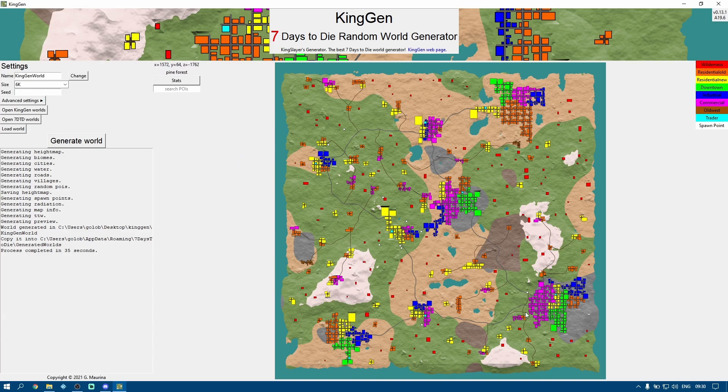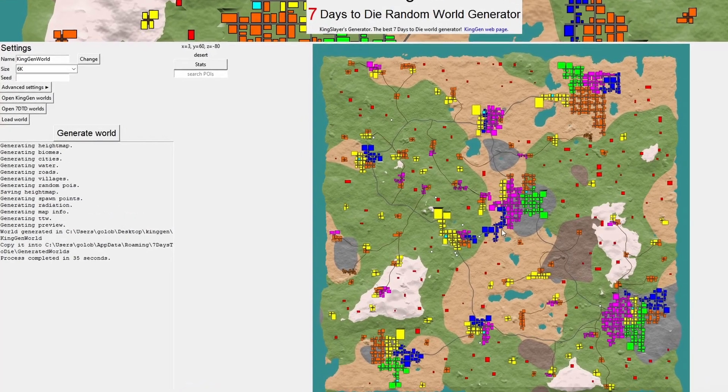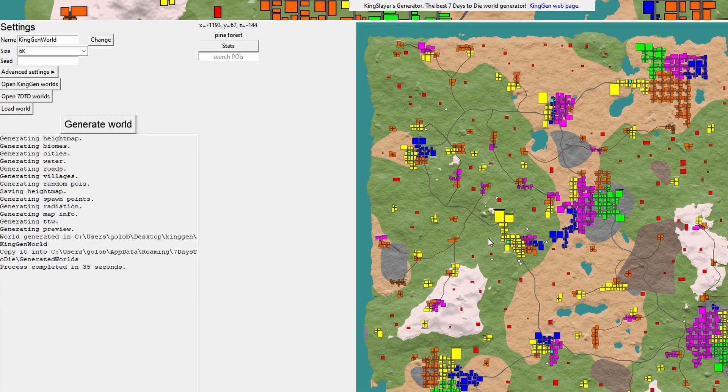Straight away it already looks pretty good because it's got the biomes split up nicely instead of that rigid pattern that Alpha 20 is using. So what happens if we load this into Alpha 20? Does it actually work? Let's try it out.